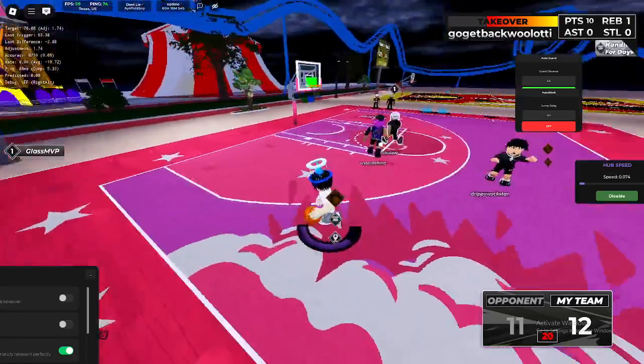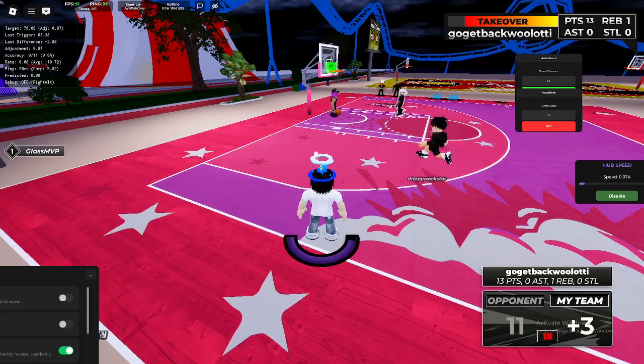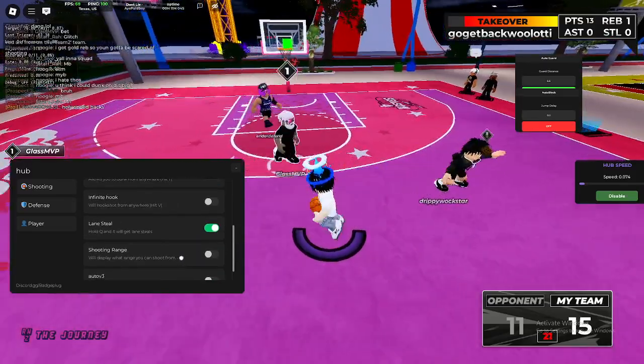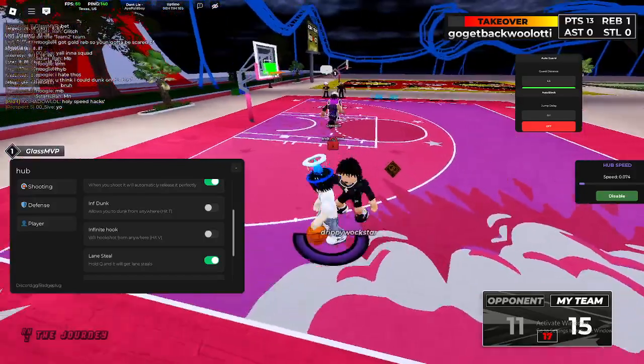I can show off the auto guard. Once again, this is going to be a quick showcase. Let me show off the other features while I'm doing this. As you can see I have things like lane steal, infinite hook — so if I turn on infinite hook I'd be able to hook shot from anywhere.